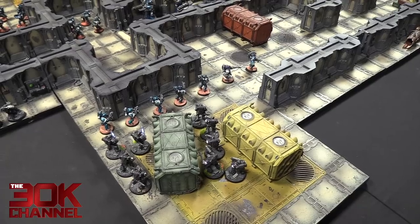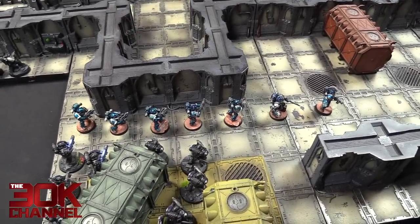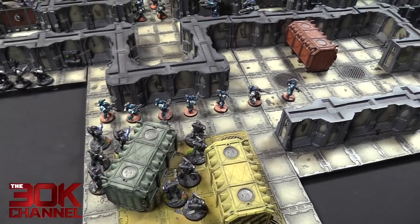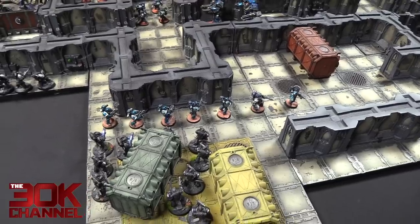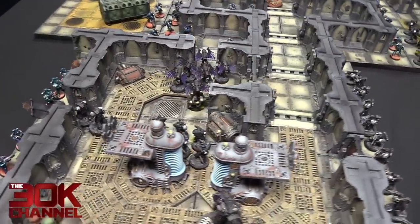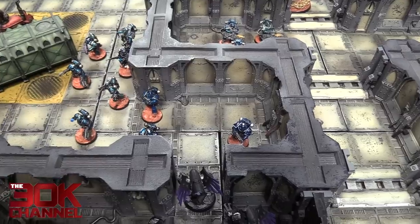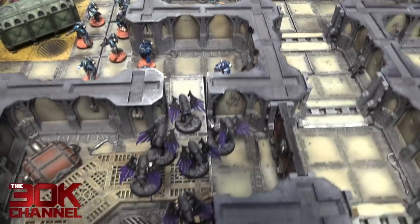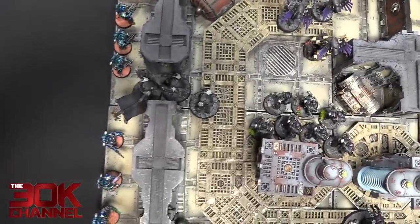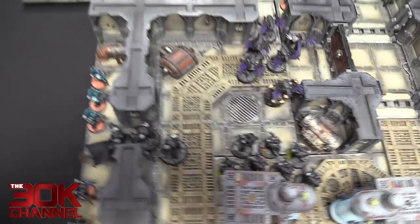Raven Guard shooting turn three: Veteran Squad opened up with their Bolt Pistols — ten shots into the fleeing Alpha Legion. All ten hit, but nothing happened — the Apothecary managed to let them save two wounds. The Volkite Chargers in the middle opened fire into the other Vet Squad — ten hits, two wounds, only one died. The Chaplain opened up with his Bolt Pistol and managed to kill one. Then the Terminators opened up — Combi-Bolter did nothing, then the two Meltas opened up and killed two Marines.